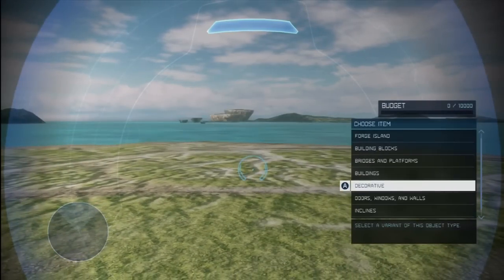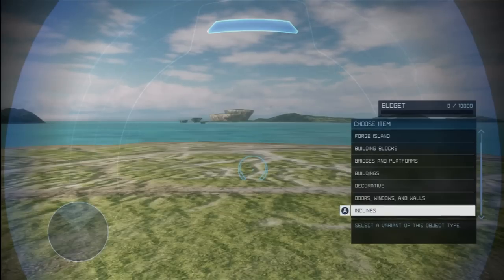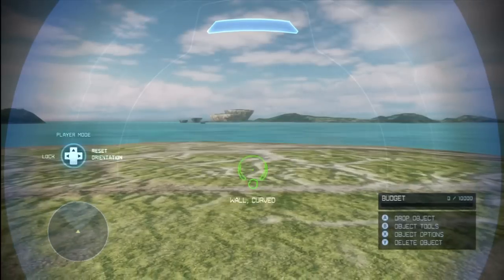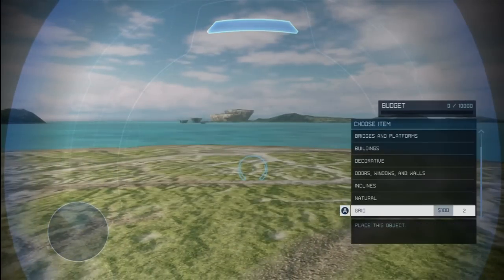Nothing that new in decorative. The only thing they changed in the windows and walls section is that there is no more window coliseum, which not that many people even used anyway. We still have our wall coliseum, so that's still good. Nothing new in inclines.